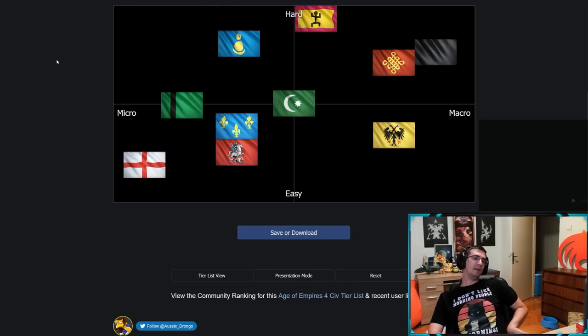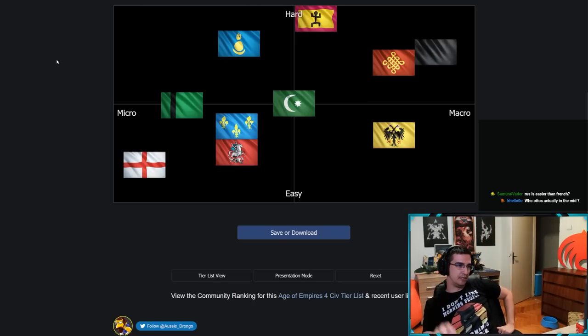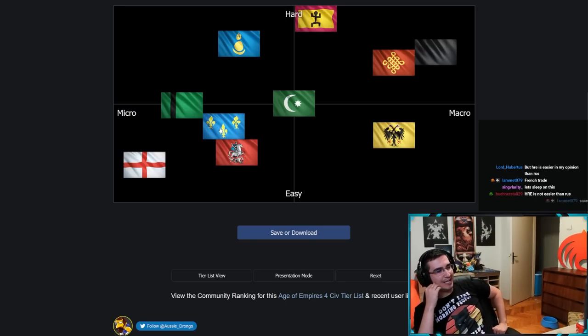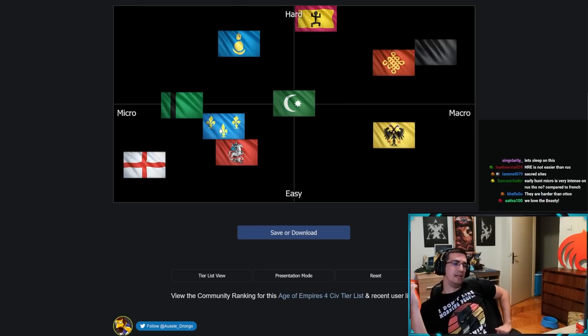Delhi is actually very micro dependent too — you need to be active on the map and win your fights, you can't just mass an army and sit at home. But Delhi isn't hard macro-wise because everything is automated: upgrades are free, you just click them all and focus elsewhere.